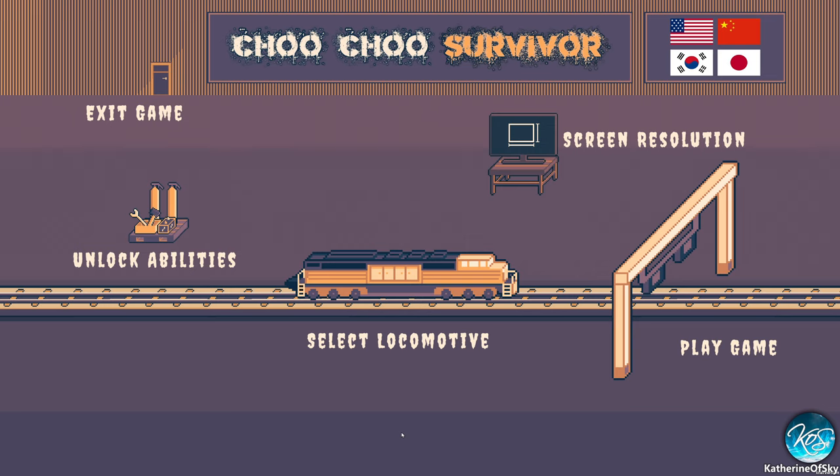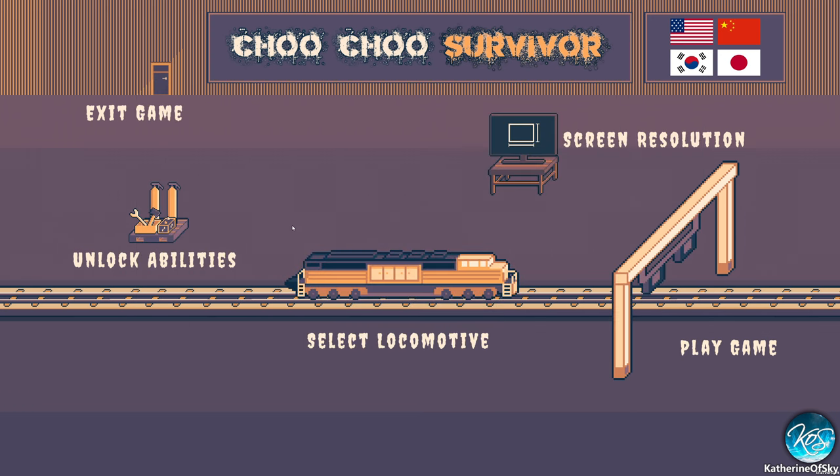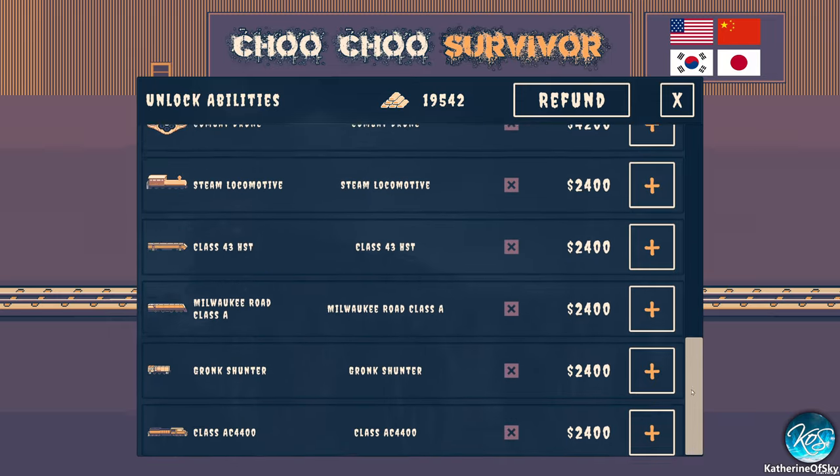I won my first round just last game, so we're gonna have a lot of money to look at the unlock abilities. I want to show you a thing first with selecting a locomotive — even though there's only one choice, it's totally worth clicking on it. Oh yeah, there we go — nice horn! Anyway, we can unlock more locomotives in here.